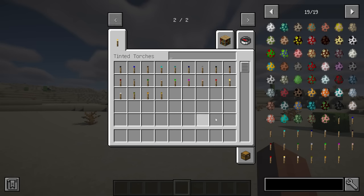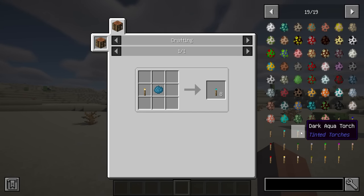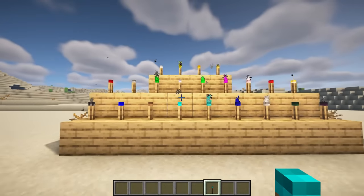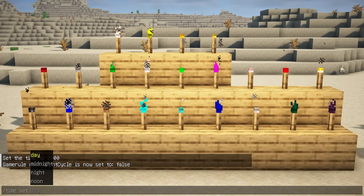Tinted Torches allows players to dye torches to different colors, adding a new level of customization to lighting in Minecraft. With 22 colors to choose from, players can create unique and vibrant lighting designs to suit their preferences.